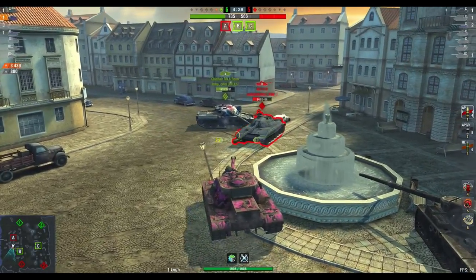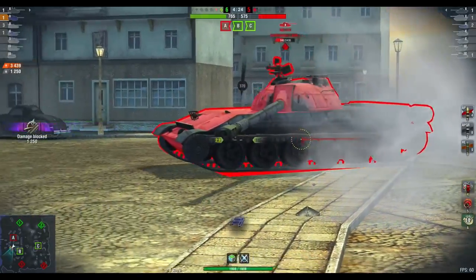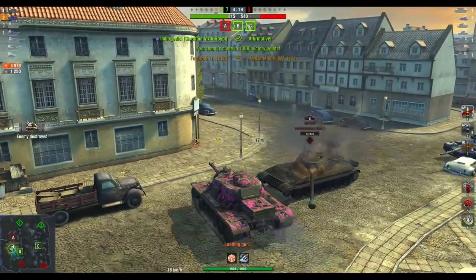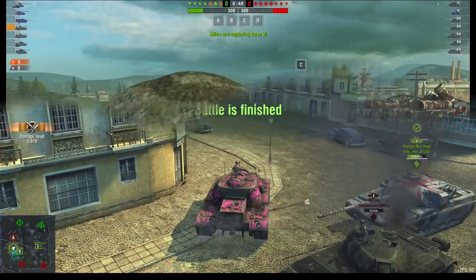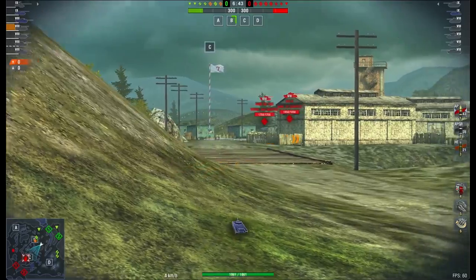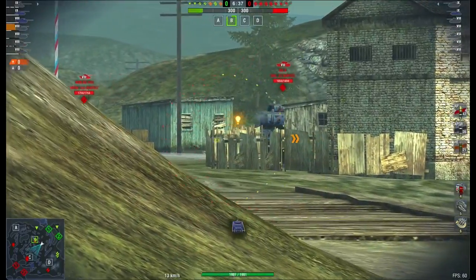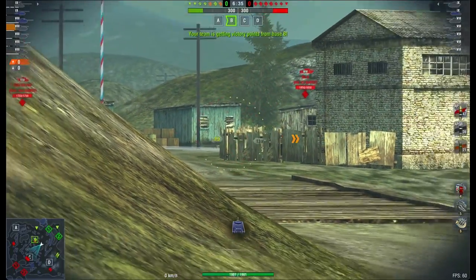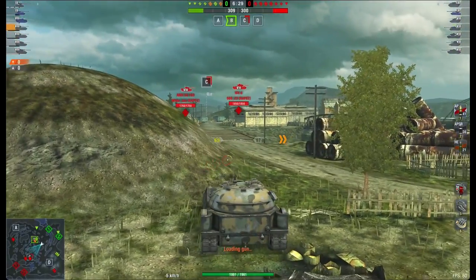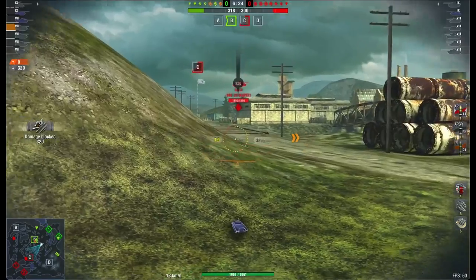Anyway, moving back to the point — what is all the fuss about? Well, it seems that the newest tank, aside from being in a crate, will have a stupidly small drop chance, like 0.5 percent or something similarly small. However, and here is the thing: sometimes that's actually irrelevant. When the drop chance is less than five percent, the odds are totally against you — it's more luck than anything else.